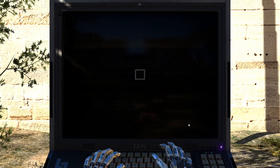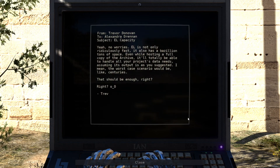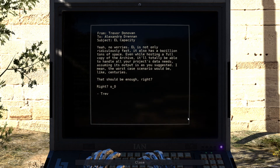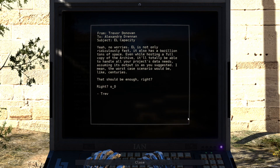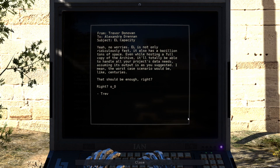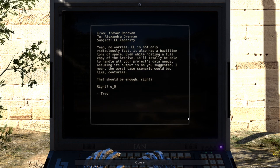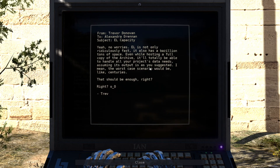Capacity. From Trevor Donovan to Alexandra Drennan. L capacity - L is not only ridiculously fast, it also has a bazillion tons of space. Even while hosting a full copy of the archive, it'll totally be able to handle all of your project's data needs, assuming its output is as you suggested. The worst case scenario would be like centuries. That should be enough, right? Takes centuries for us to get to the evolutionary point that it wants us to be for full sentience.